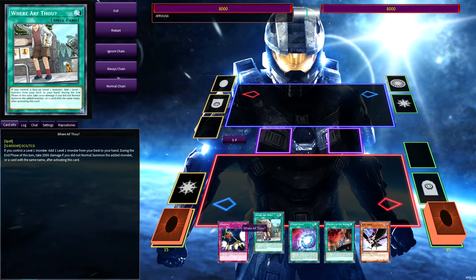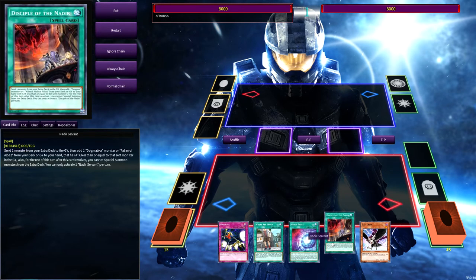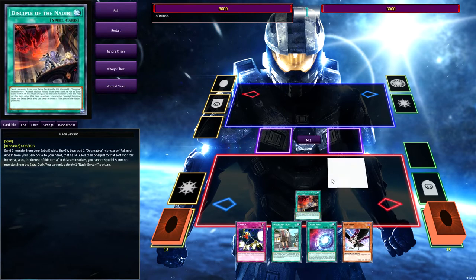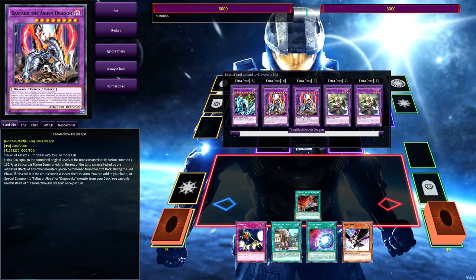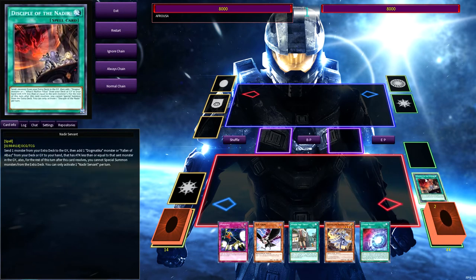Let me go ahead and show you some test hands. Even a hand like this isn't terrible. Chaos Space is good for dumping — you send a light or dark monster from hand or grave, then add a light or dark monster that can't be normal summoned or set from the deck with a level from four to eight and a different attribute. You can also banish it from the grave to target a banished light or dark monster, place it on the bottom of the deck, and draw a card. So let's go with Nadir's Servant and dump Bastard Dragon.